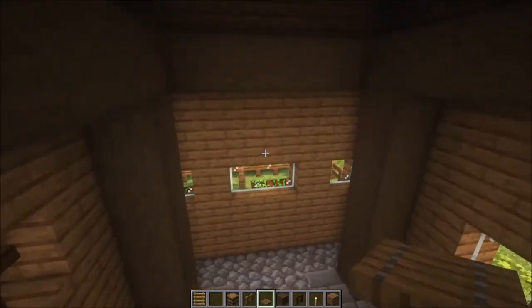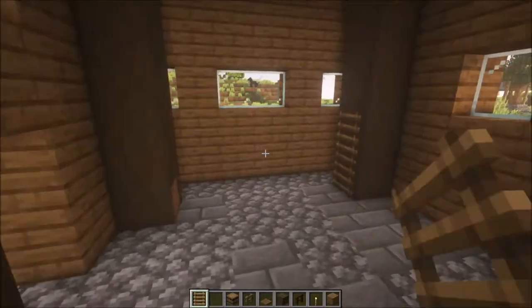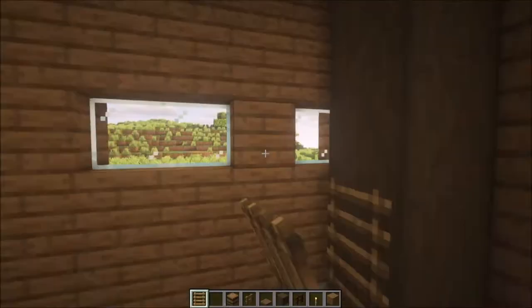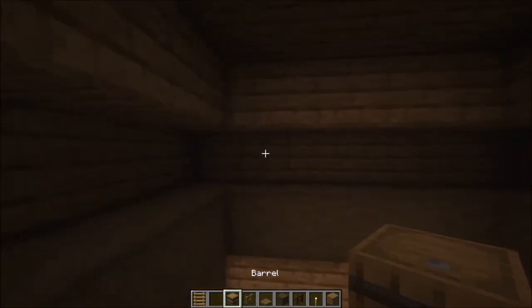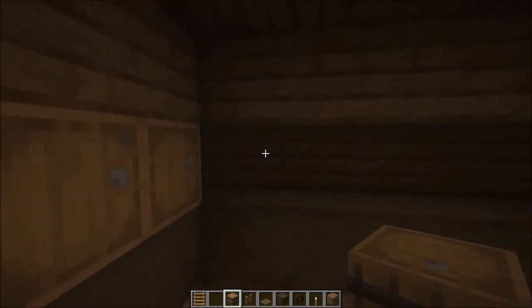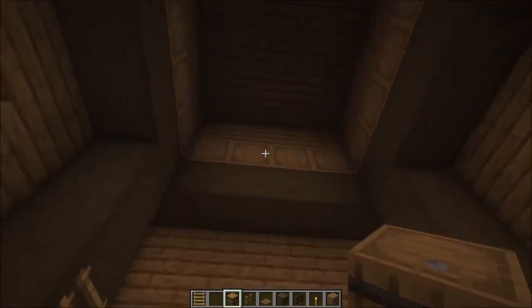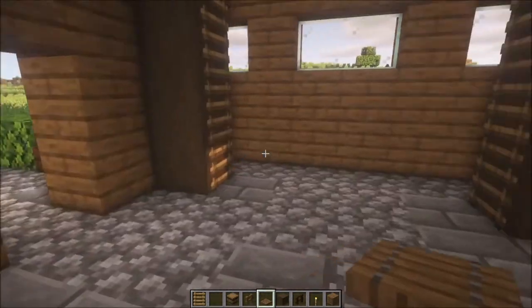We need to be smart with our space. I want to add some ladders right here so we can reach up top, and from there we can add some barrels going across like this — giving us a nice little storage area.